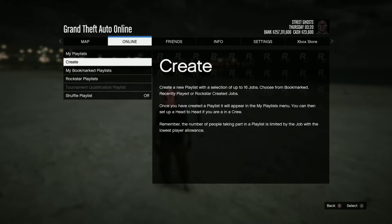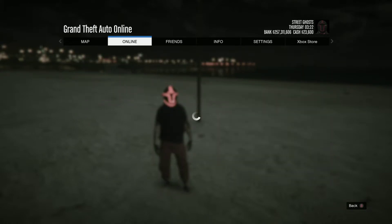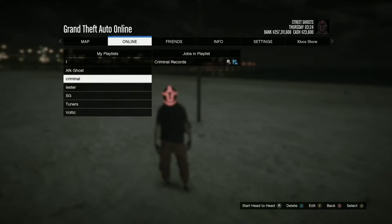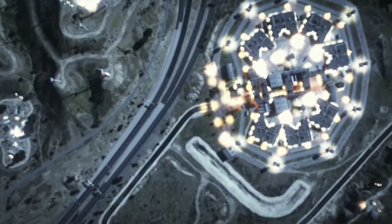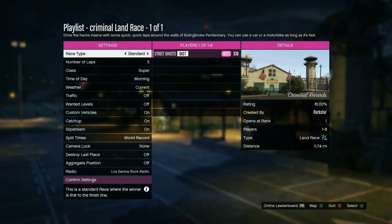So if I show you my playlist — I named it Criminal, and that is a job I saved. If you guys go to normal races and want to go to Criminal Record, you actually want to put that job race into a playlist. Once you've done that, you just simply want to start up the job in your playlist. The reason why we've put it in a playlist is because we need the option to restart the same race.